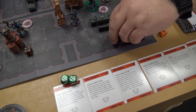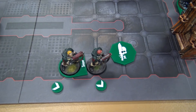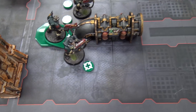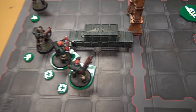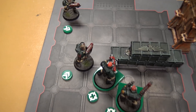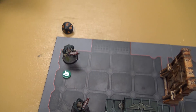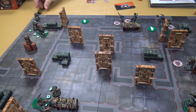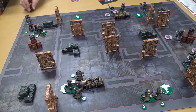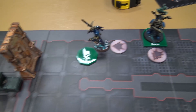Turn two movement for the Dark Angels: two guys moved onto the objective, the leader and another guy readied themselves, a scout opened the door and moved up covering the angle, the Demolitions guy and Comms Specialist readied themselves. One guy rolled a six for his advance and moved up into the corner looking at that door. Now for the Thousand Sons movement: a Rubric Marine moved onto the objective, the Veteran Specialist advanced into a doorway for line of sight.